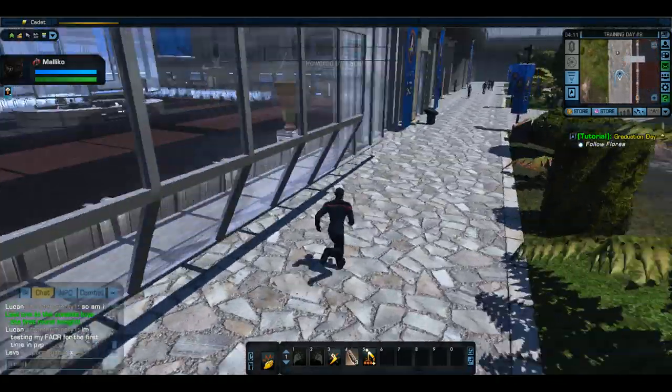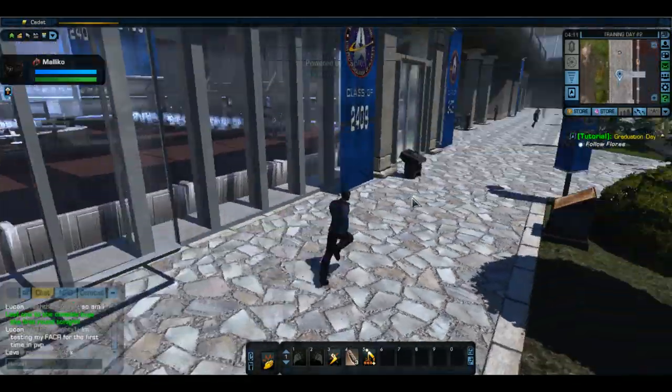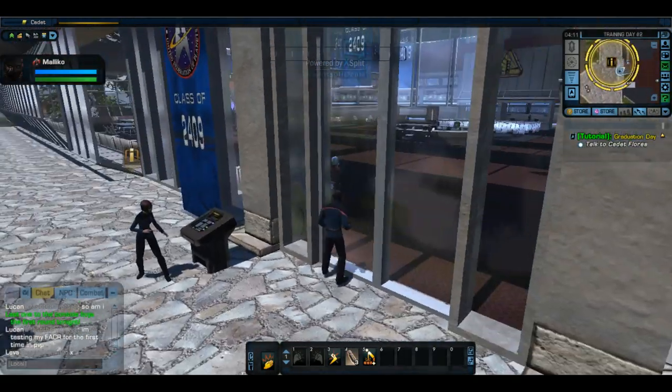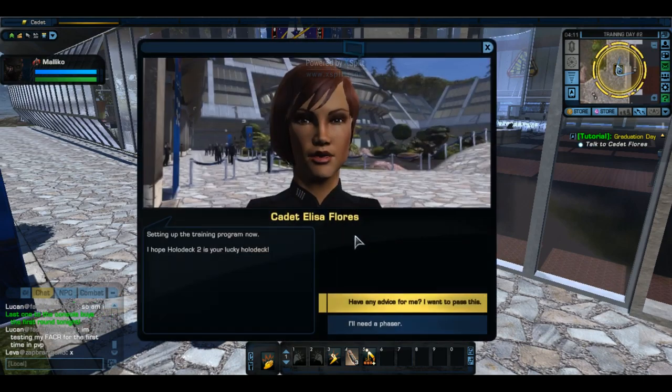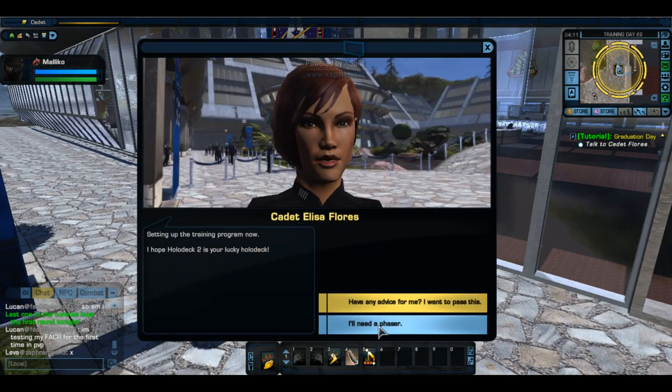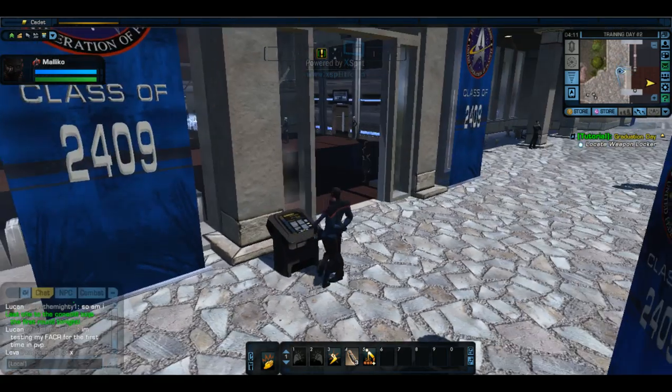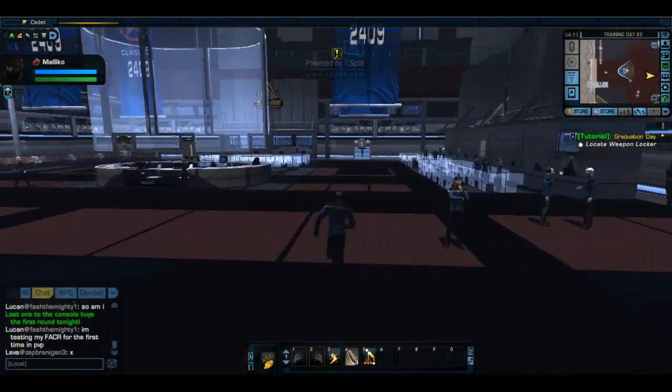I'm going to beat it this time. Setting up the training program now. I hope Holodeck 2 is your lucky holodeck. I don't ask for advice — I need a phaser. Phasers are in the lockers by the holodeck. Let's go. I got you.